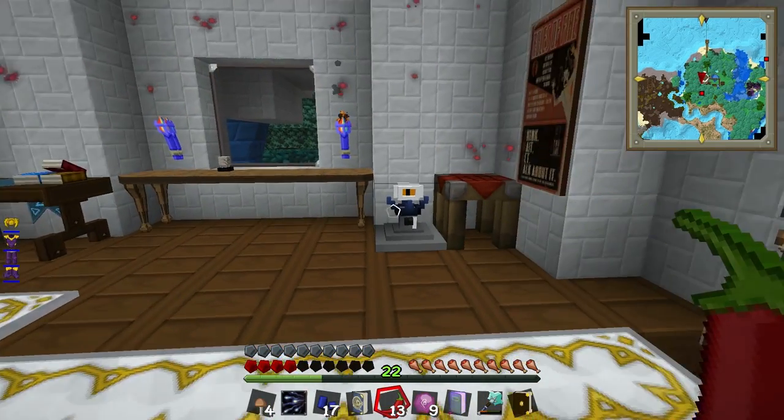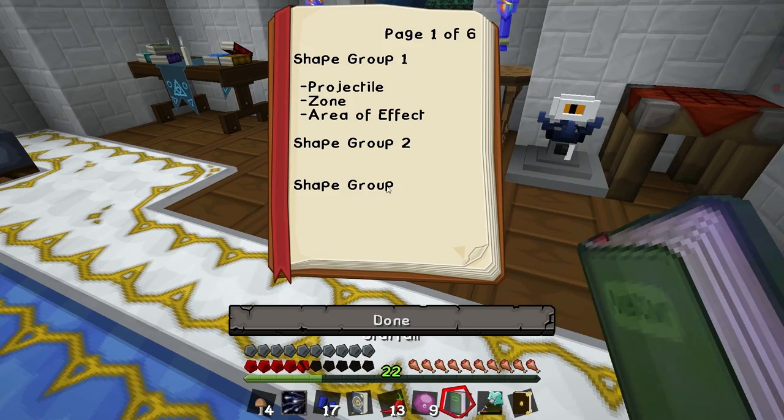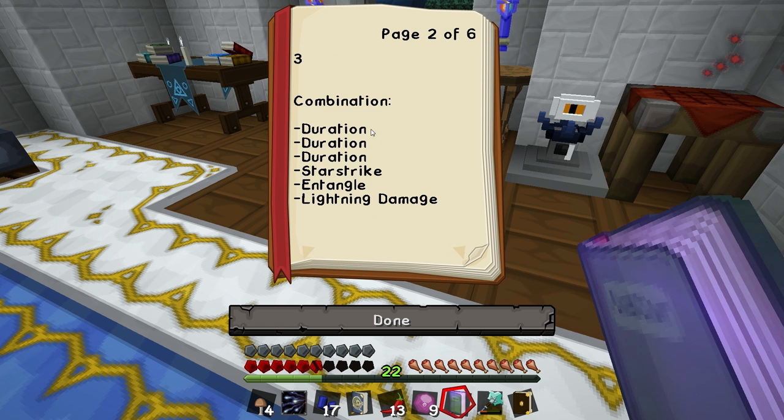Can you banish this rain again? Can I banish the rain? This spell, Shin. Projectile Zone Area Effect. Duration, Duration, Duration, Duration, Star Strike, Entangled Lightning Damage.